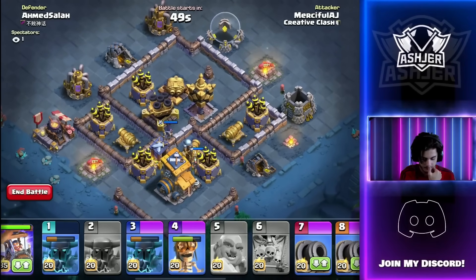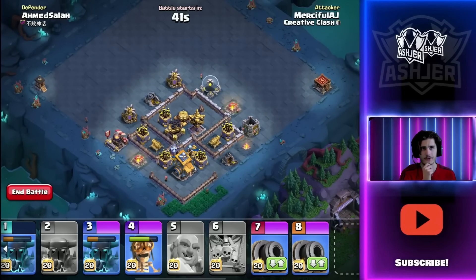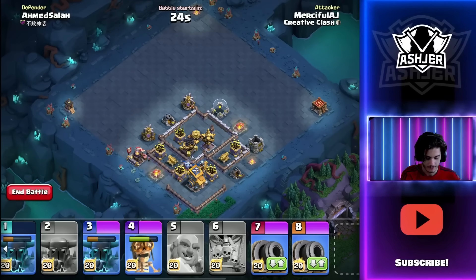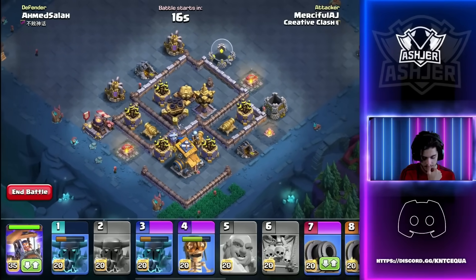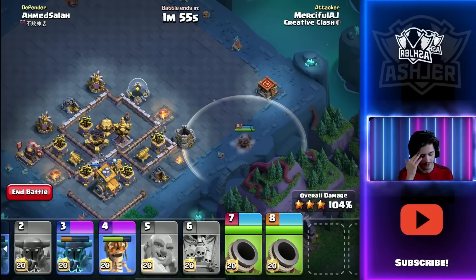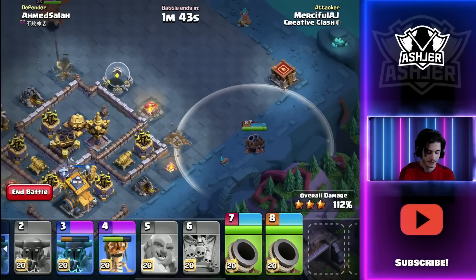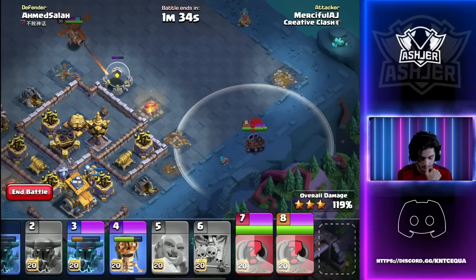Next stage — do we bring the Battle Machine or Cannon Carts? We got a lot of value on the first stage. Let's count defenses: one, two, three, four, five, six, seven, eight, nine, ten, eleven, twelve, thirteen — I think he has one Tesla hidden here. We could use the Battle Copter to take out a huge compartment. We'll run it without a Drop Ship and hope for the best. The Battle Copter comes from one corner; Cannon Carts from the next corner, taking out the corner hut from a long distance. Defenders often put push traps along the Cannon Cart path, so this approach avoids those issues.